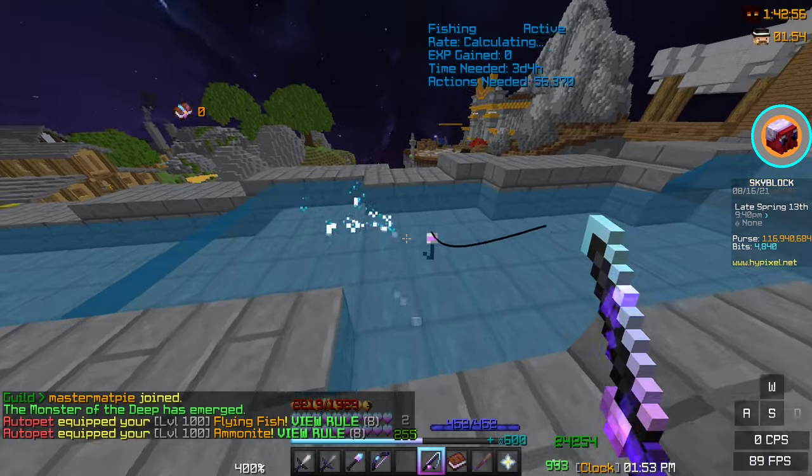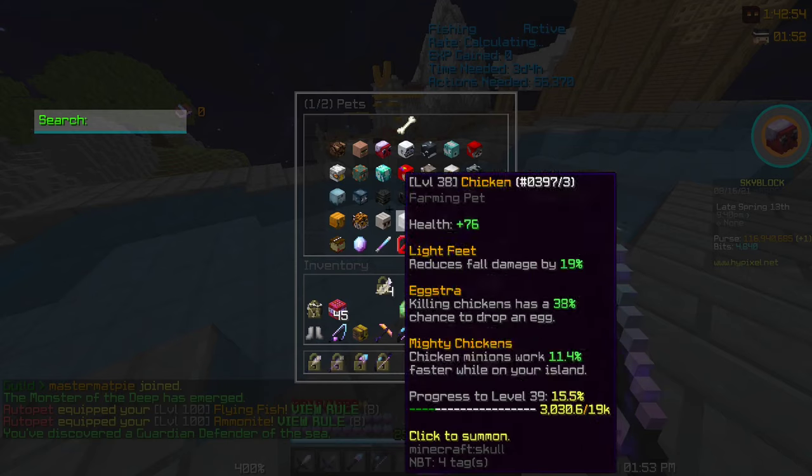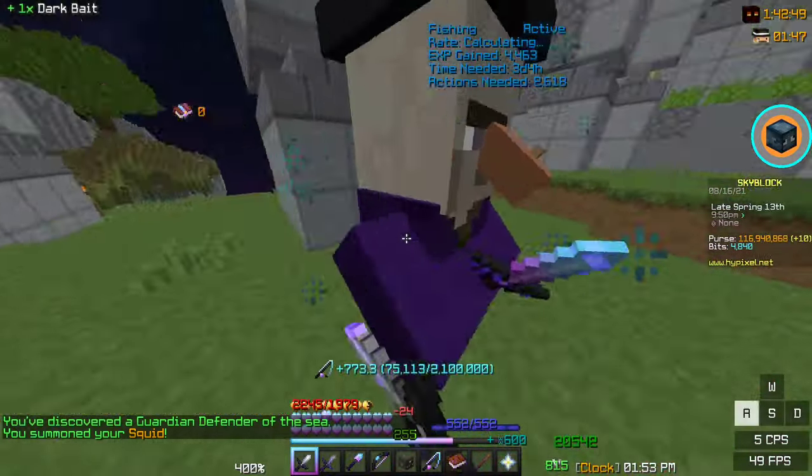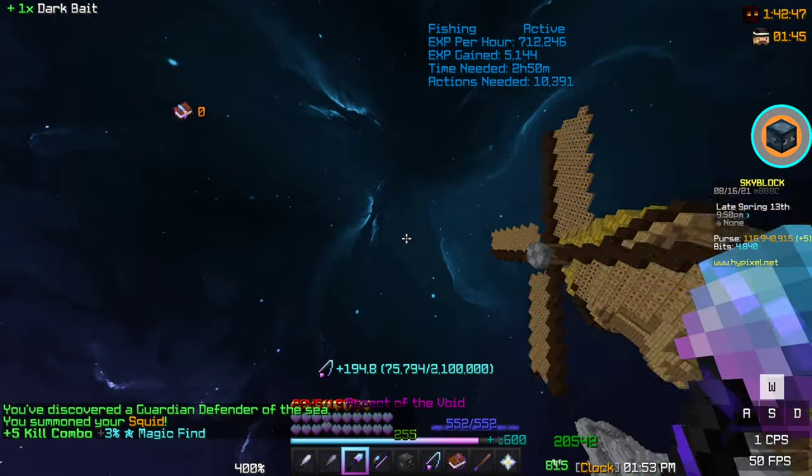Once the timer is done and you've fished up a bunch of sea creatures, you want to equip your squid pet, go down here, and kill all of the sea creatures — just like that.